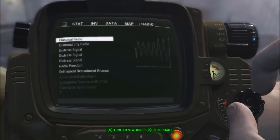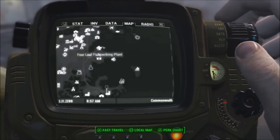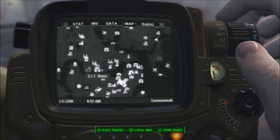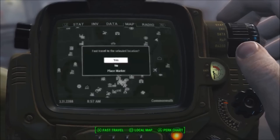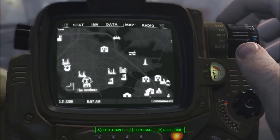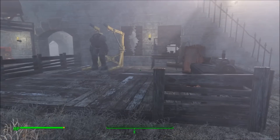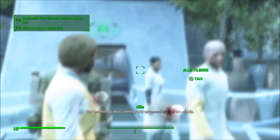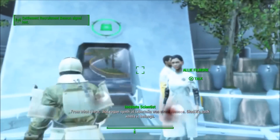I know some of you may be wondering how you get this armor, because it's actually pretty hard to find if you're just trying to loot it. You don't often run into synth enemies wearing this armor. The key is you need to have unlocked the Institute, which means you need to have done a certain amount of main story quests — not side quests. You need to have opened up the Institute and the only way to do that is through the main story quests.